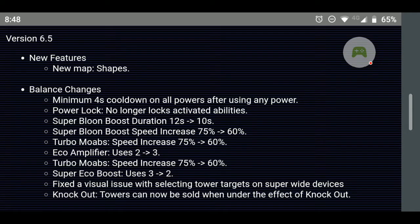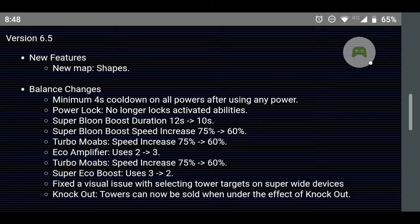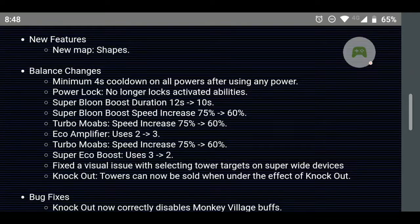There's a minimum four-second cooldown on all powers after using any power — I'm not really sure that was particularly needed. Power lock no longer locks activated abilities, and I don't really know about that either.